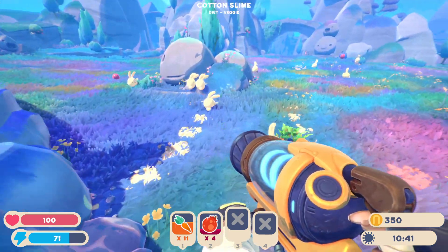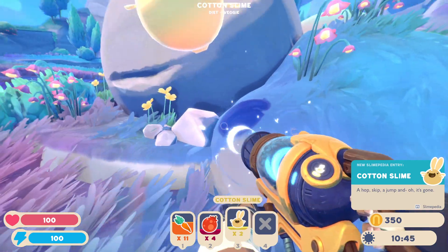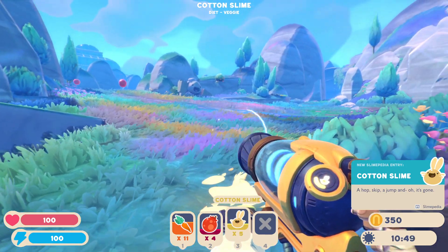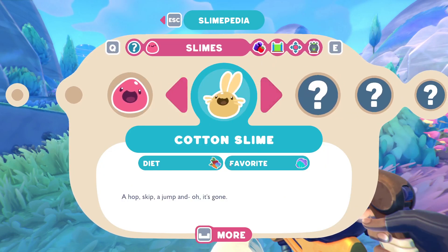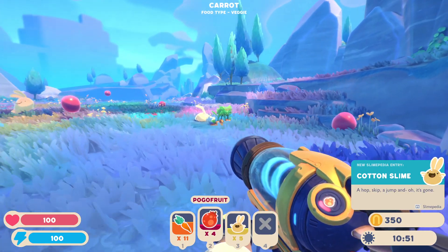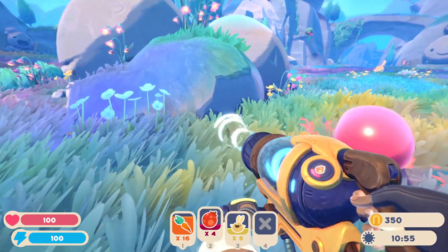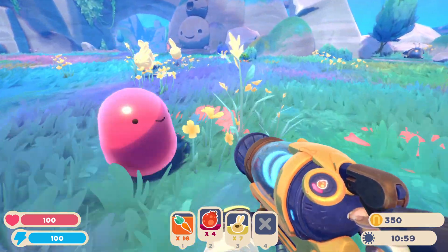Let's get back to these guys. What are they? Cotton Slime — diet and veggie. Wow, they're really cool, they're everywhere. What's their favorite food? Go to Slimepedia, we can go to Cotton Slime. They like... is that a cabbage? Weird. I think I should bring these guys back to the farm and start a little farm. I'll start off with just Cottons, I think.